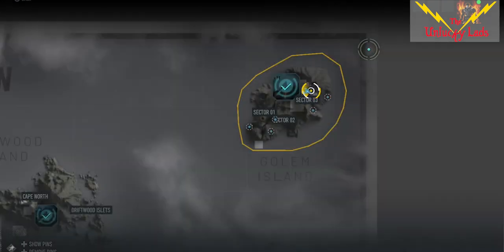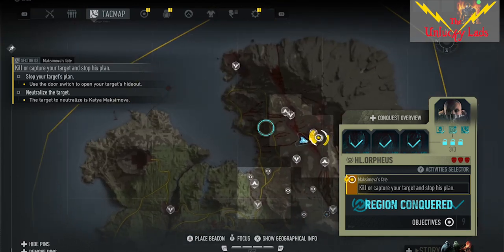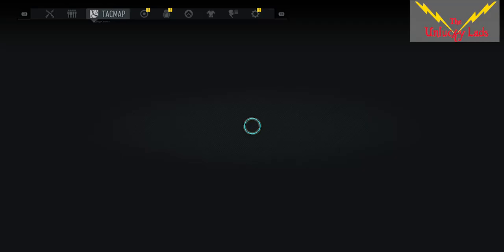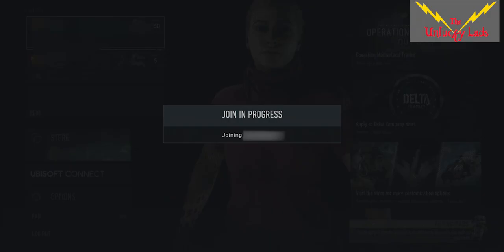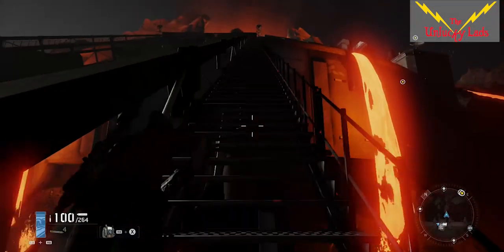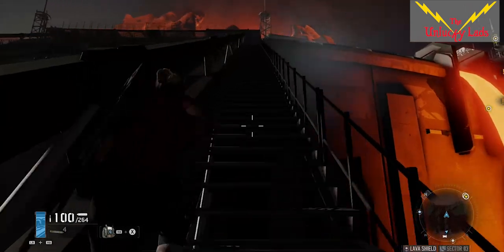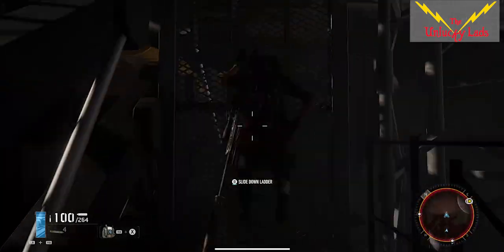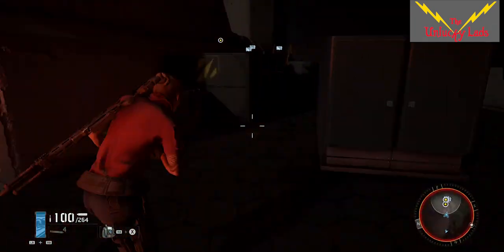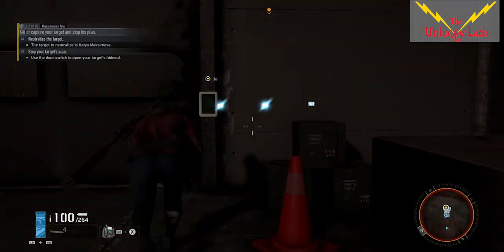To start you'll need at least one other player with you, and one of you will become the host who needs to have a character that has finished all but the final mission in Motherland. We strongly recommend that you start a new Motherland playthrough using a new character if possible, because it's paramount that the hosting character hasn't and doesn't complete the final mission in their current playthrough. This includes in their world or someone else's.